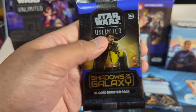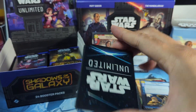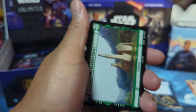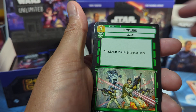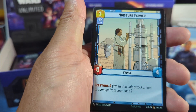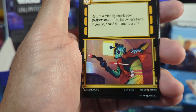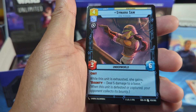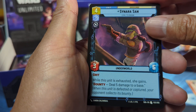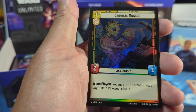Next pack, let's go with Mando. First card: we've got Bosk. Maybe we can get a showcase card — that'd be nice, I'll will it with the Force. Moisture Farmers, Underworld Thug, Fennec, Cenara — this is new to me I think. Rare: we got Tech, Bad Batch. And for the foil, Criminal Muscle — there's a Greedo right there.